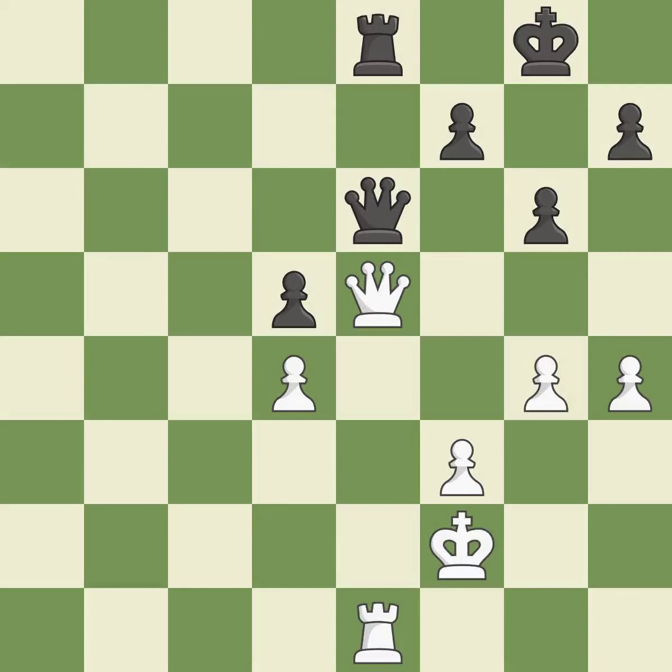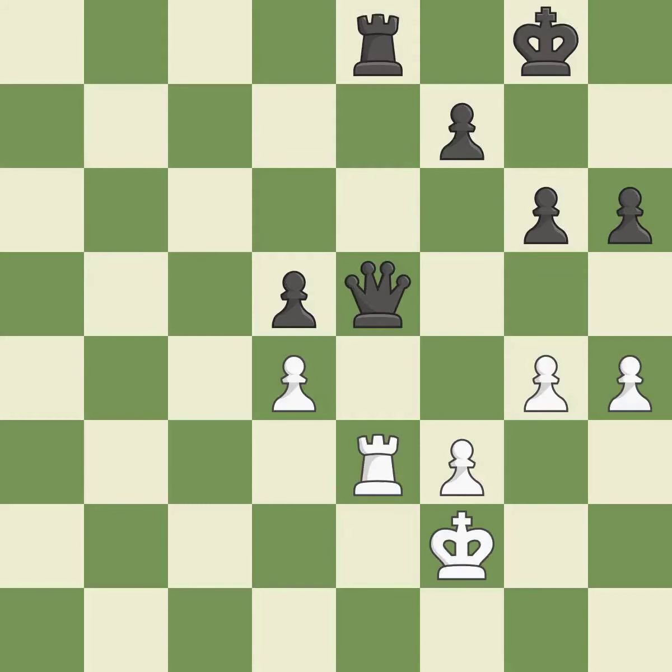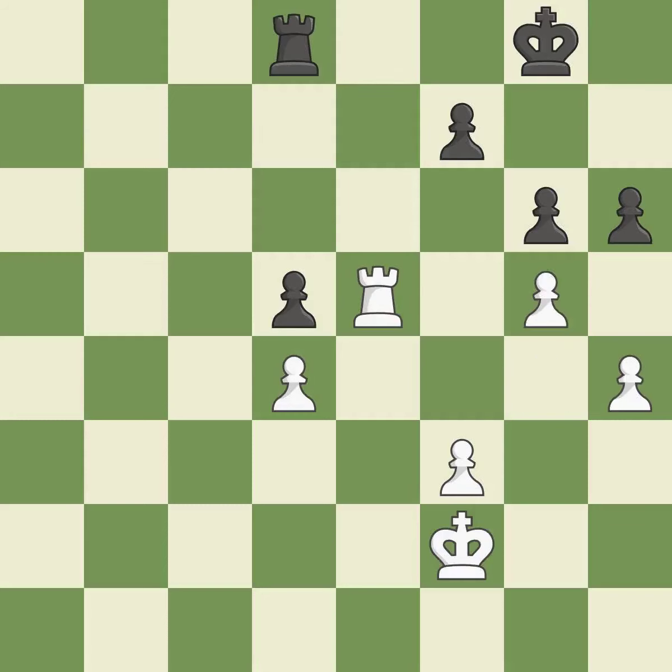An active king is critical in the endgame and getting it off the back rank is the first step — it is excellent. After all captures, this is an equal trade — it is best. Recaptures — it is best. This defends the attacked pawn — it is best. A very strong play — it is excellent. This maintains the balance in material with a good trade — it is excellent.